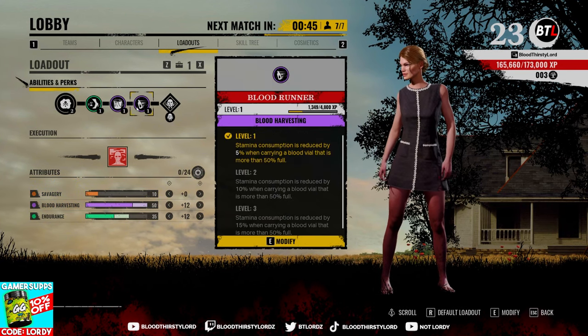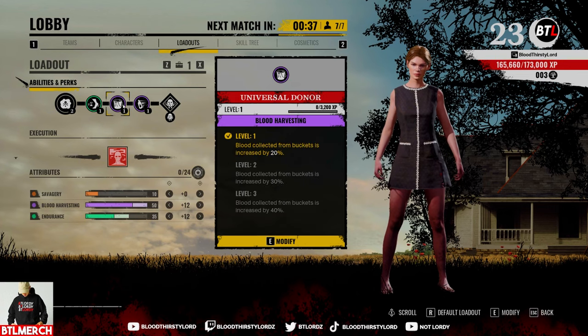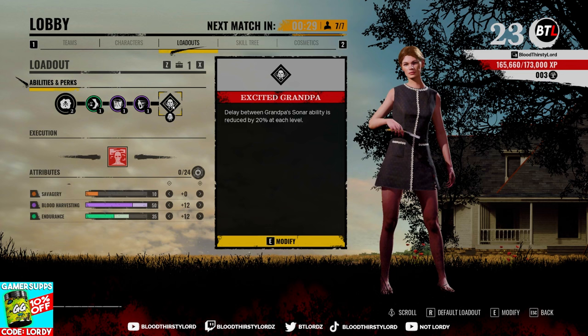And then having Blood Run as well, because you're always going to be above 50% of blood vials or blood count on your character — that means you can actually use your stamina more often in the game. And then you're feeding the blood to Grampa continuously, getting Grampa to level 5, and then he gets excited and he does his Sona Pings even quicker, giving you more information to pretty much keep going around the map.